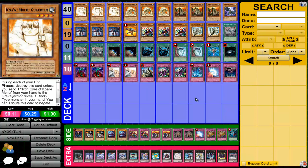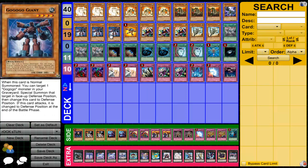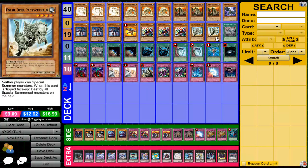We'll start off with the Kwakimera lineup — I just run three of each: three Guardian, three Sandman, three Wall. Then I run the GoGoGo Engine, which is one GoGoGo Golem and three GoGoGo Giants. I run one Neo-Spacian Grand Mole, three Block Golems, and two Fossil Dyna Pachycephalo.